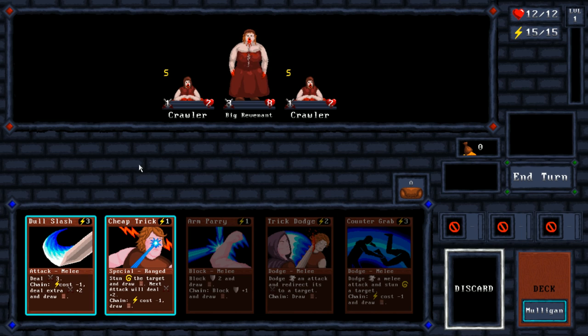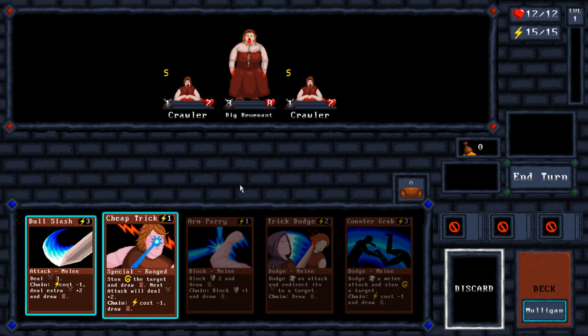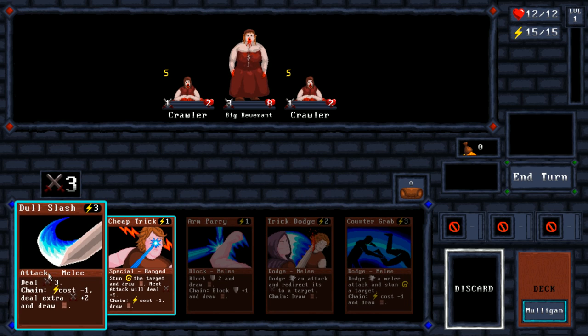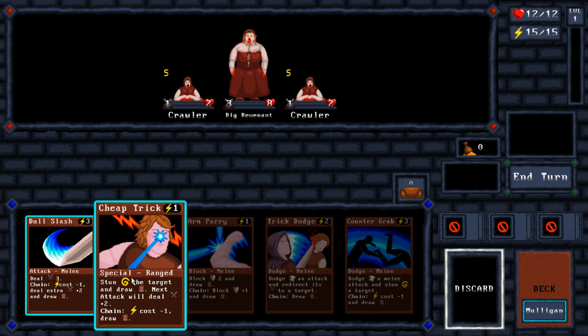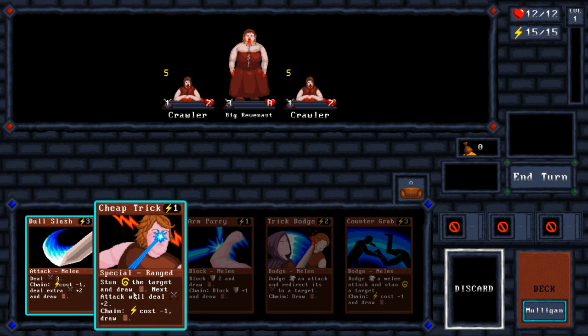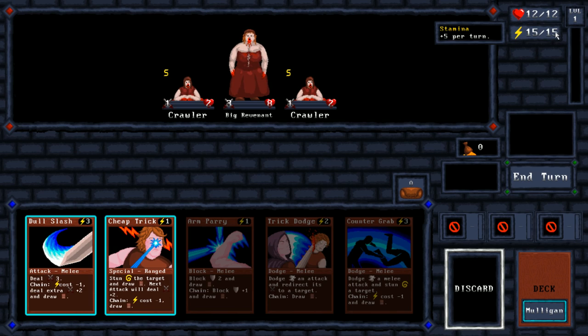So we have a few different things: attacking cards and defending cards. They have a certain amount of damage they deal if they are attacks. Specials kind of help you set up for chains and other attacks. For example, Cheap Trick here costs me one energy, of which I have 15 every turn — 15 maximum. I gain five back every turn, so this will actually deplete if I'm not careful.